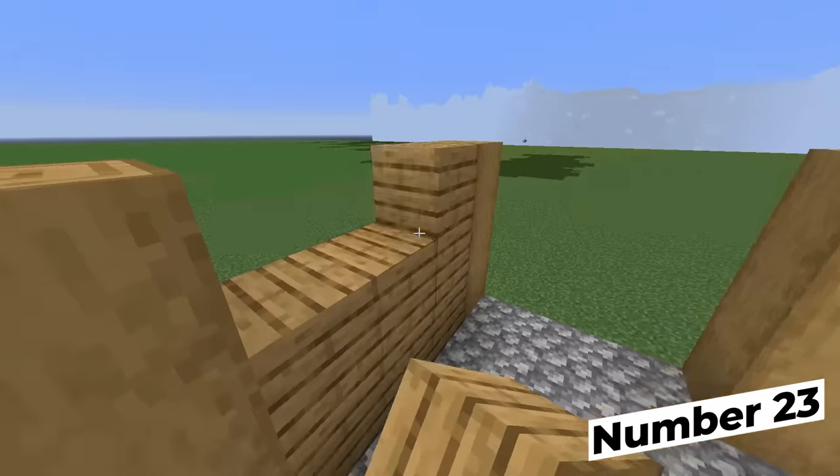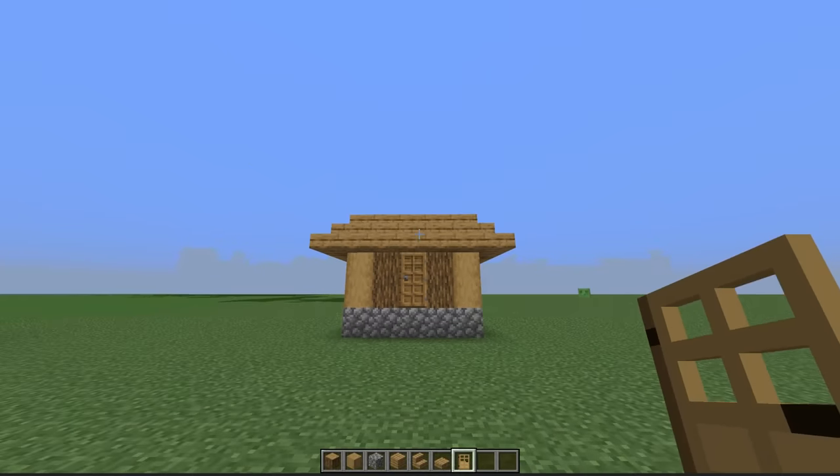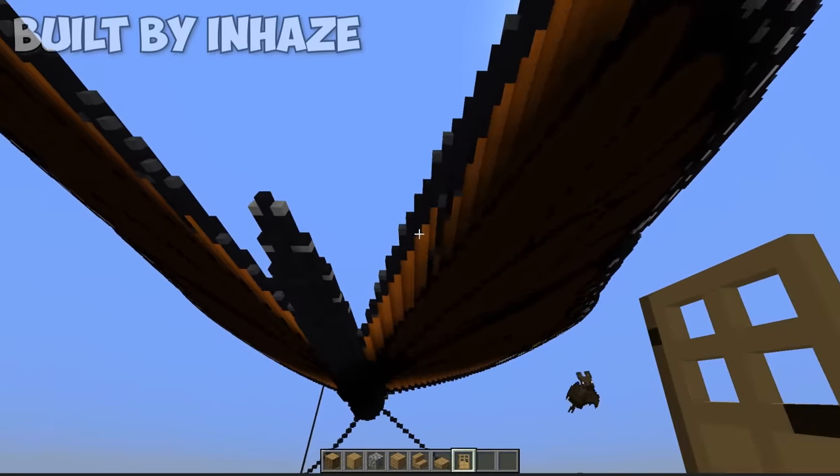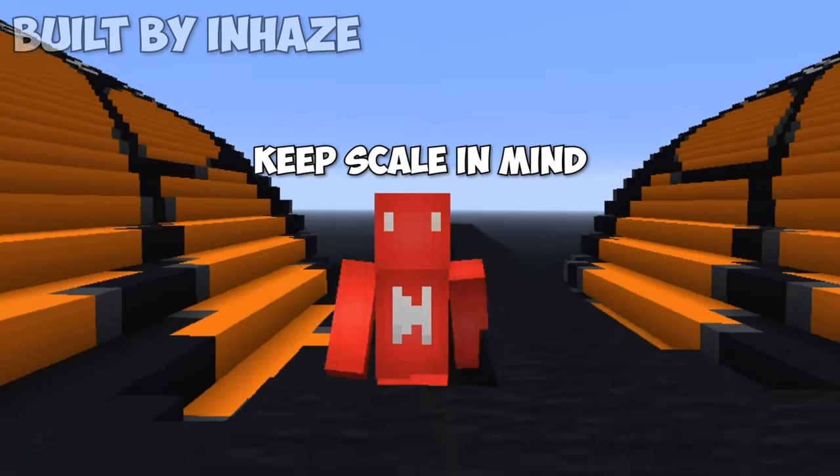Think about your scale. You made a little house, just for you — it's perfect. Then you decide to build a butterfly, and your butterfly is beautiful, but it looks like it could literally step on your house and crush it. Yeah, scale's important here.